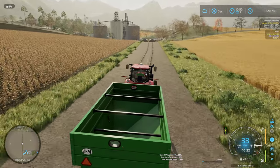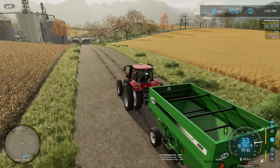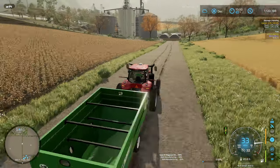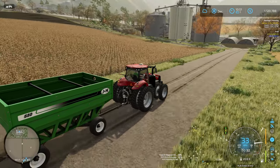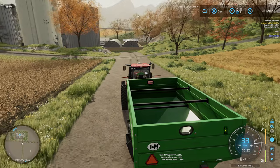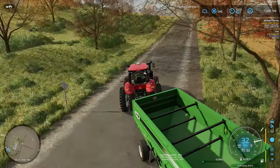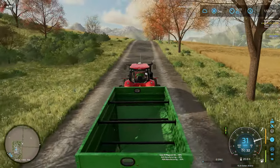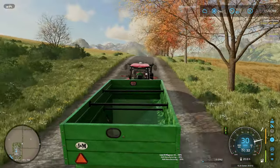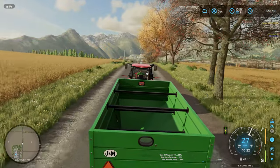I've got a little bit of soybeans left in the combine, and also I've got the other gravity wagons over here with a little bit of soybeans in them too. I could take that over to the combine, but that's going completely the wrong way, so I might as well just take this down to the combine, finish unloading it, and then go grab the gravity wagons and bring those down.